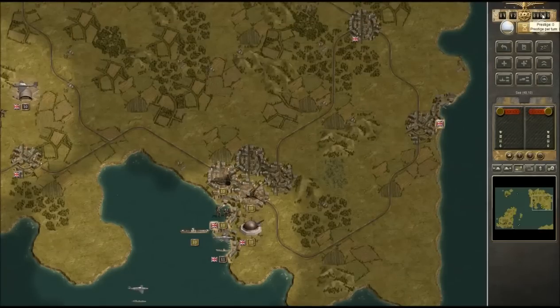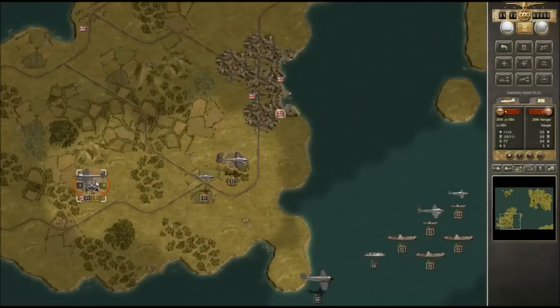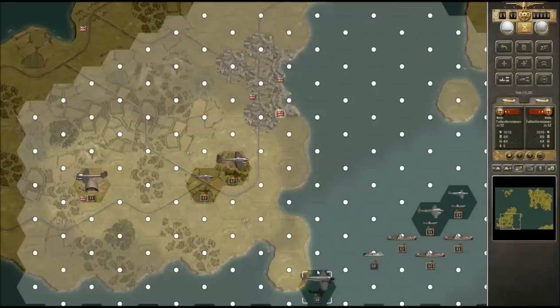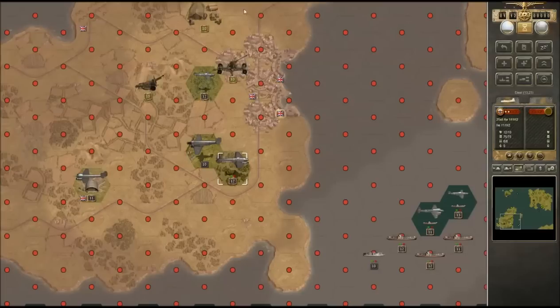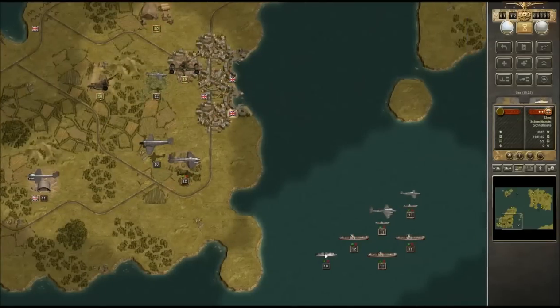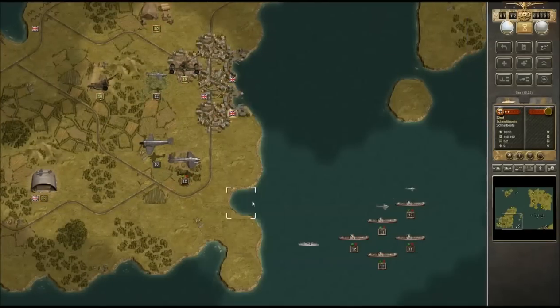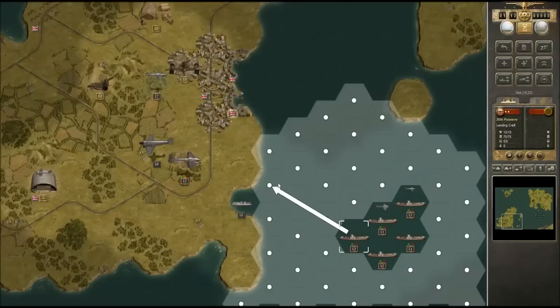In this particular battle we have no prestige, so we only have these guys to work with. We want to get rid of these British airfields — if they have no air power to stop us it's going to be a lot harder for them to put up any fight. I want to bring our paratroopers in; they will be used next turn. I'm getting a little close to an AA gun, that's not going to work out well. I might just keep this bomber here while I move the rest of our troops in. We've got a few transport ships here with pioneers and they can definitely put up a fight.